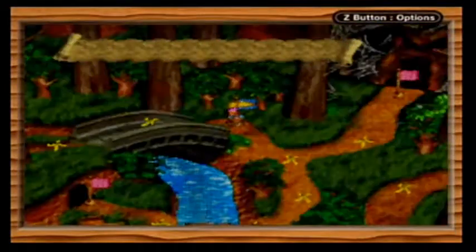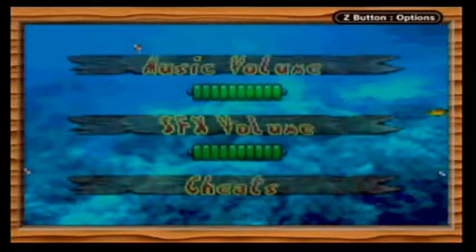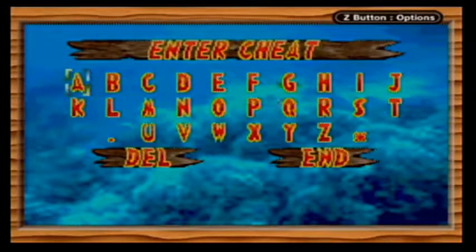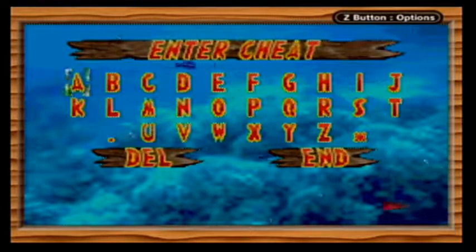Last time we get to hear that jingle. So that does it for the warp barrels - it's time for the codes. Because just like in Donkey Kong Country 2, if we go to Options and Cheats, we can type in codes. I actually have pulled up a list of codes ahead of time, just so I don't forget anything.